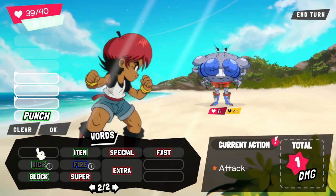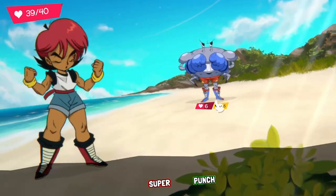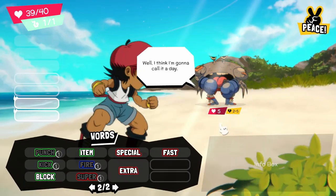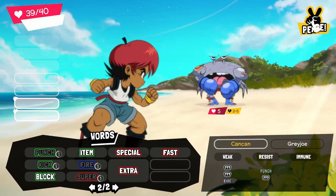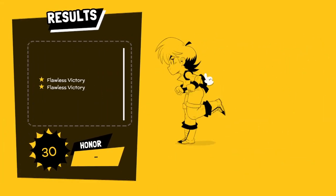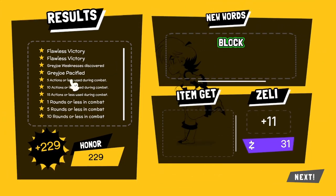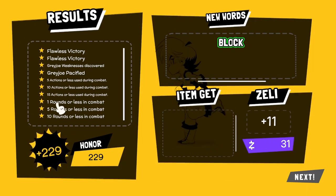What if I do a super punch? I don't want to kill him, I just want to get him into this range. There we go. Now you have the option to go for peace up here, so he surrenders and you end the fight early. Apart from that, you do get some points here for how you acted in the battle — Lawless, Pacified, 10 rounds or less in combat, that kind of thing.